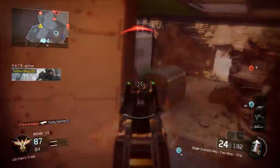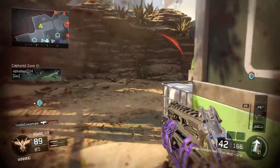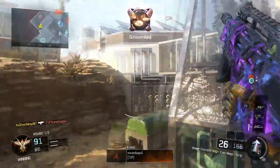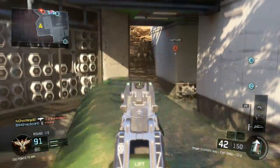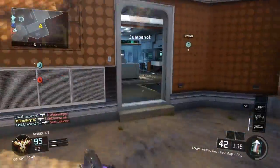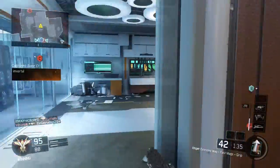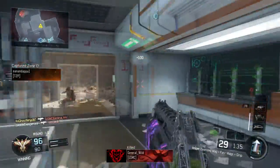The reason I use grip is because at close distances you can literally melt people, but at medium to longer distances it's very hard. This weapon has very good close-range killing, but at medium and longer distances it's hard to pick people off. Grip is really nice because it keeps a lot of the recoil down — the Vesper has very fast fire rate but also a lot of kick.